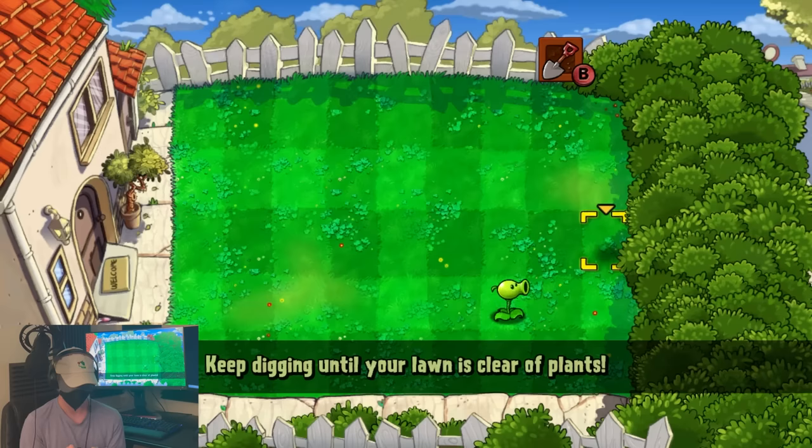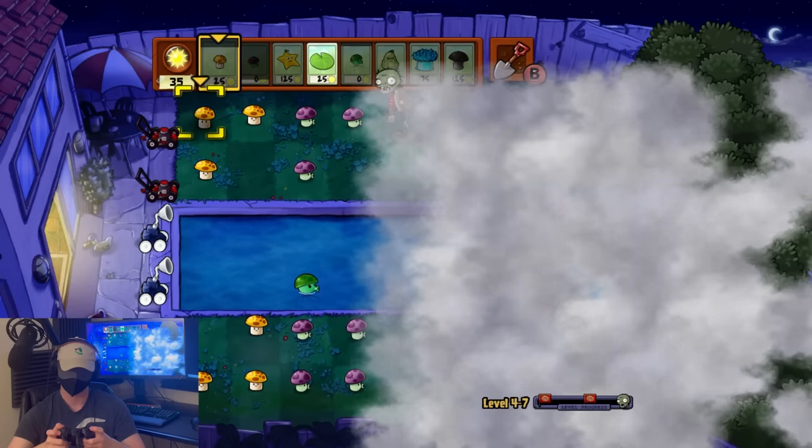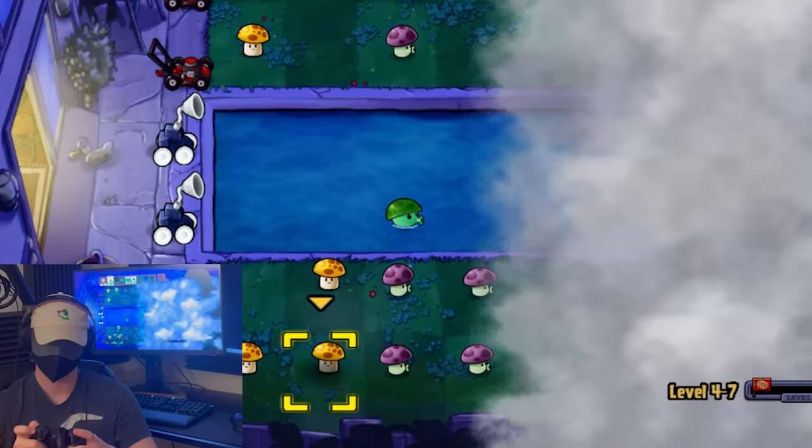I found a pretty useful technique here. You usually have to hold the B button to fully shovel a plant, but if you just tap the B button while hovering over a plant, it'll make this shovel noise, which helped me find where these guys were on the lawn. I very creatively called this shovel tapping. And believe it or not, this technique actually sees a ton of use in later levels for whenever I forget where I put my plants.